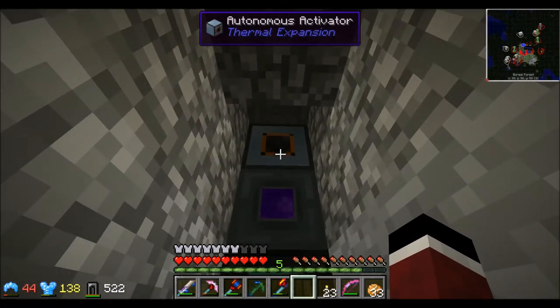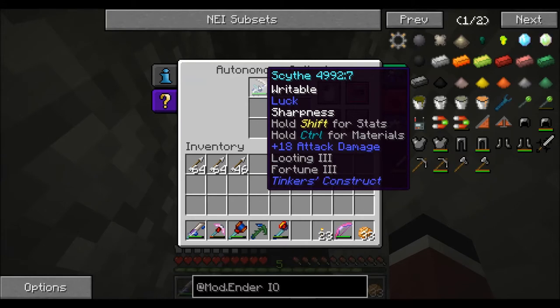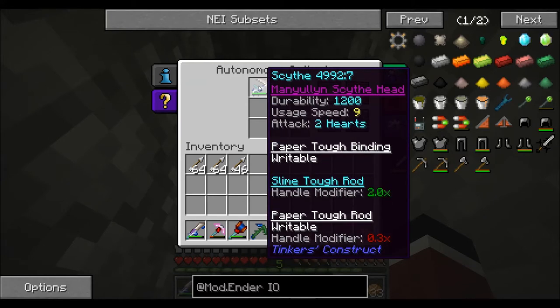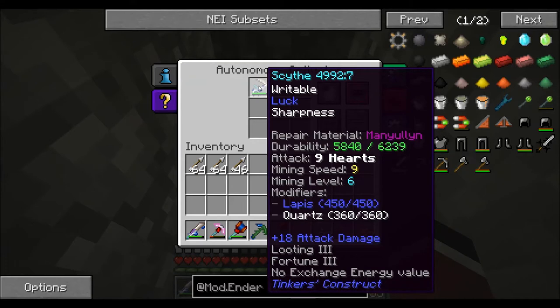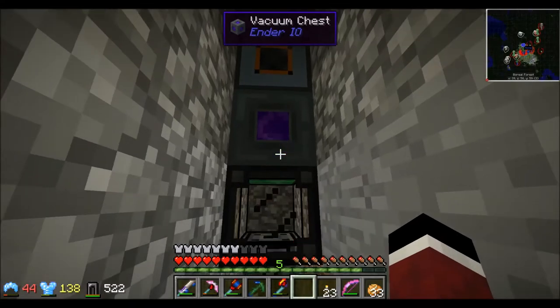I've got an autonomous activator sitting right on top of the vacuum chest, and inside it I have a Tinker's Construct scythe — manual scythe head, paper tough binding, slime 1.2 rod, and paper tough rod. Together it gives nine hearts of damage with Looting III, Fortune III, and quartz on it. The durability is high enough that it lasts pretty nicely.